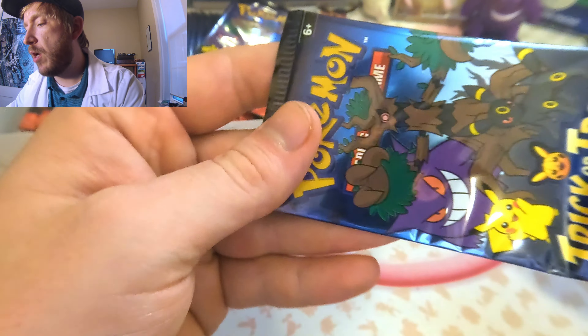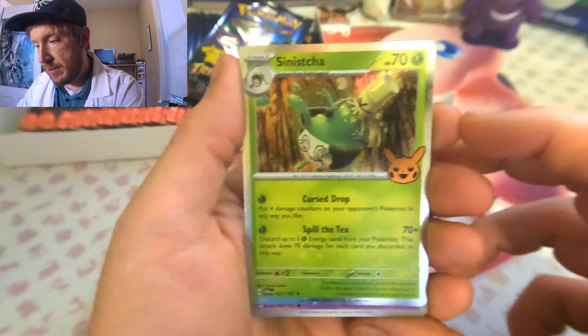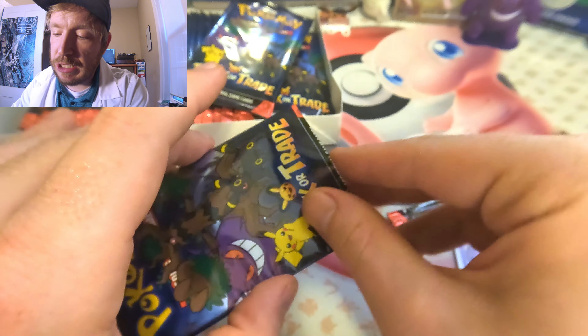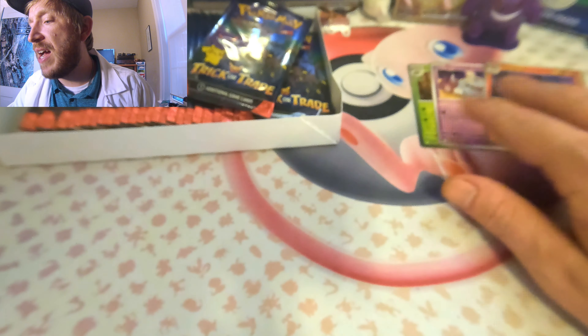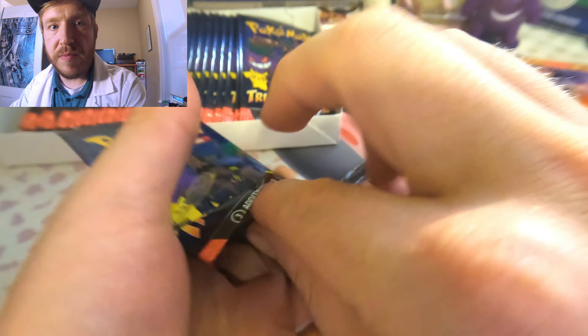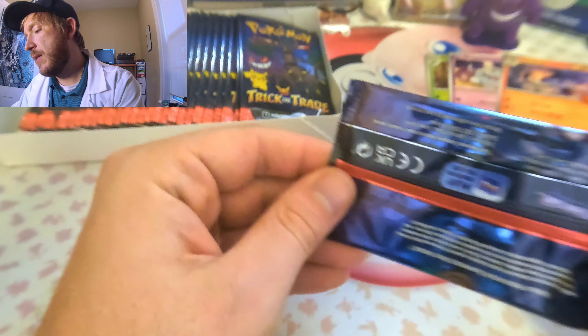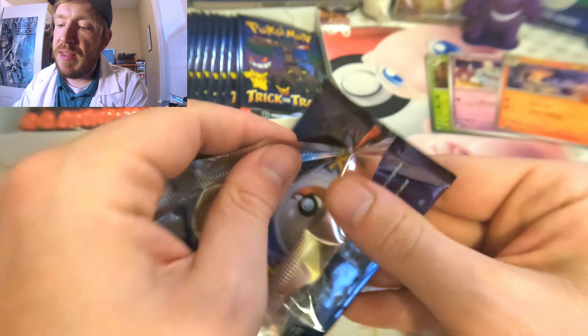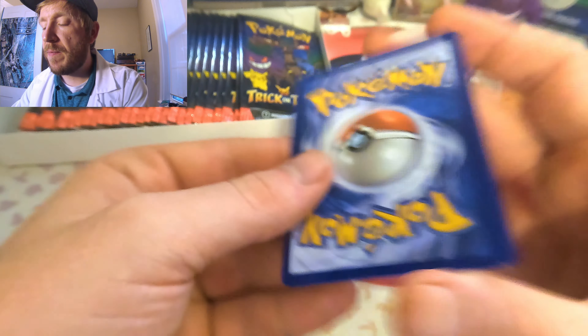I really want some Gengar here. All right, first pack — let's see what we get. I'm going to cut these packs to get them out quicker. Pack number one: we have Sinistea, Graveyard, and then we have our Lampent. Awesome!